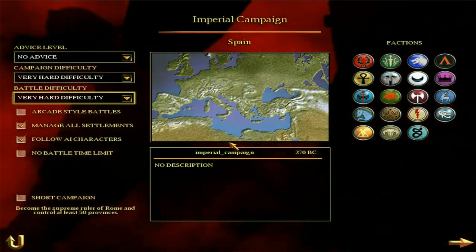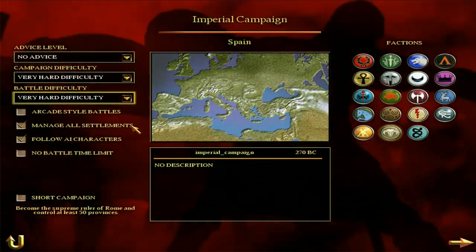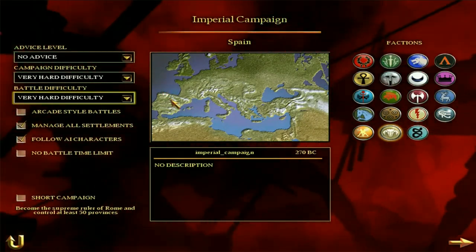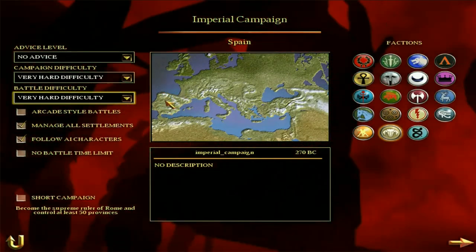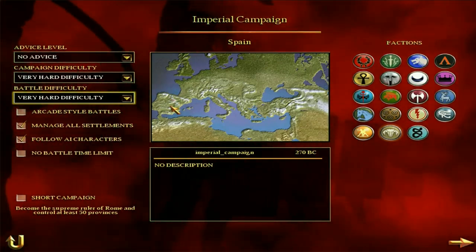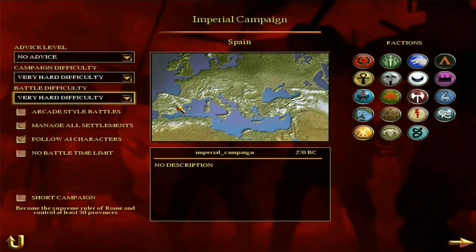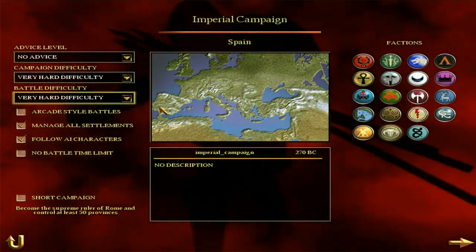Spain is not a playable faction in the game but it can be unlocked if you edit the data files — it's pretty easy to do. Spain starts off in the region of Spain; they own all the settlements in Spain apart from one in the middle that belongs to Gaul and one down here which belongs to Carthage. So they're located in what is modern day Spain but they don't have the whole peninsula to themselves, which is quite interesting.